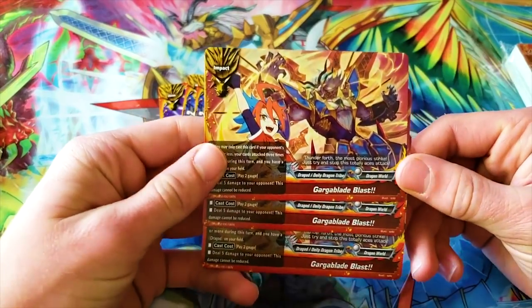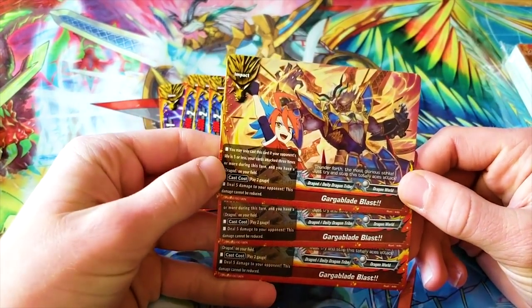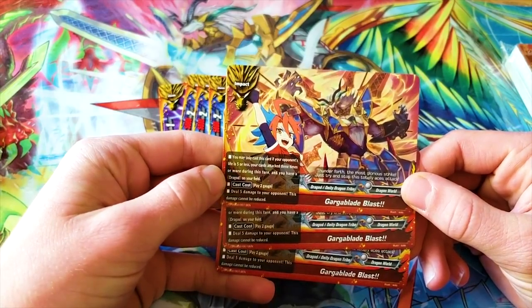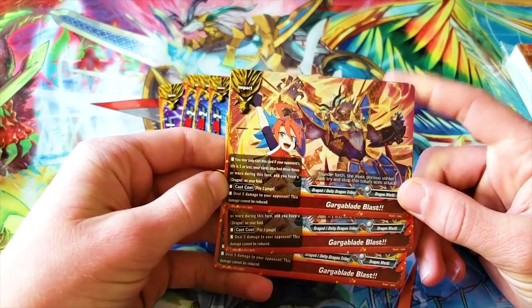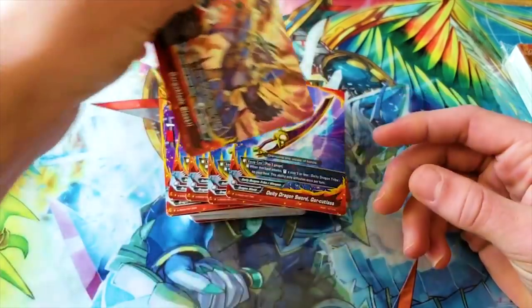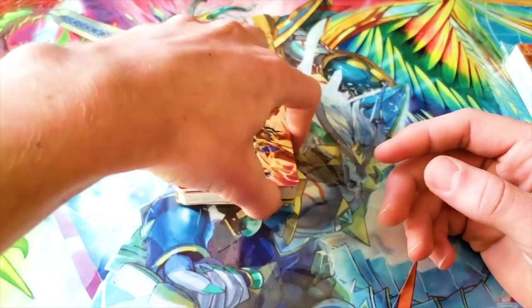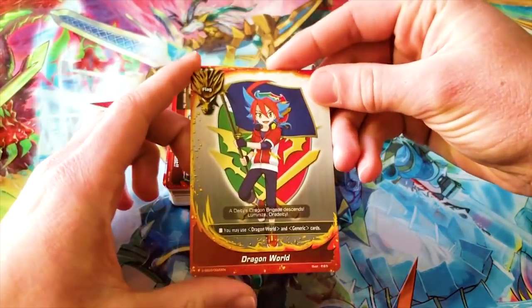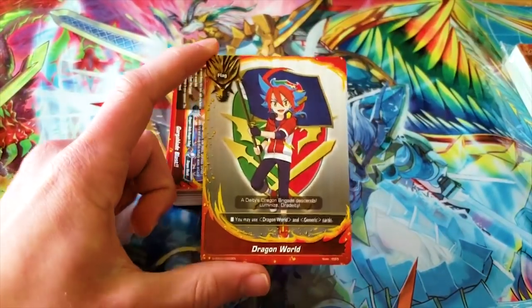Garblade Blast is the new impact — you can only cast this card if your opponent's life is five or less, your cards attacked three times or more during this turn, and you have a dragon on your field. Pay two gauge, deal five damage to your opponent, it cannot be reduced. So it's just kind of a worse DD Gargantua Punisher. And then you got your new Yuga flag — definitely still using the triple rare one, but I really like Yuga's design so I'm happy he's being featured on more flags.